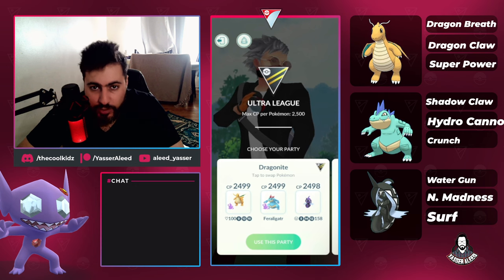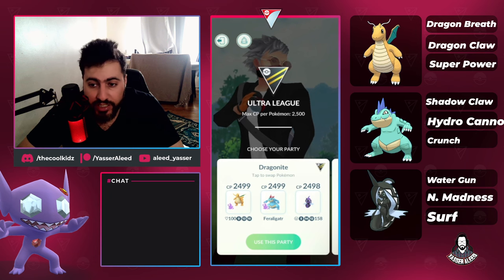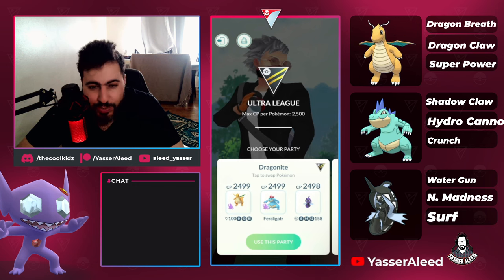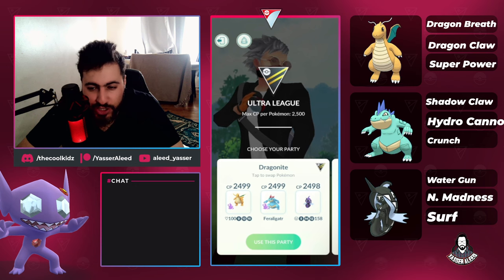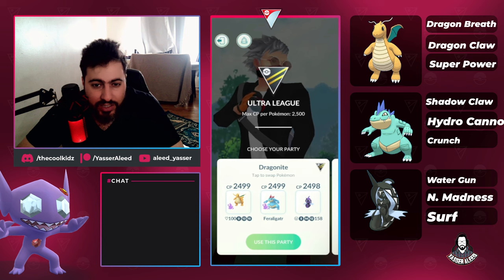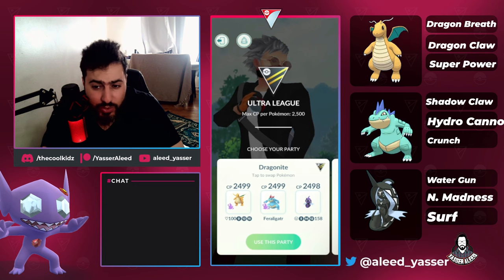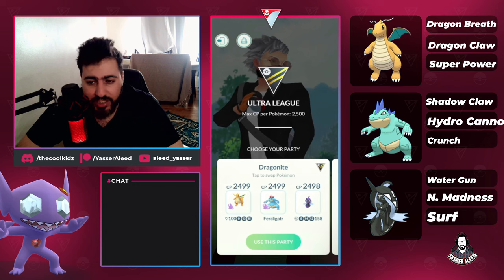Something about Feraligatr that we have over Golisopod is that we have a Shadow Feraligatr, which means you can have a much more oppressive version of Feraligatr. With Golisopod we don't have that, so you kind of struggle with a bad moveset. Especially with non-STAB moves, you hate using the non-shadow, because with the Shadow you lose the STAB bonus but gain the shadow bonus. Shadow bonus is 20%, STAB bonus is 12%, so that's what makes Shadow Feraligatr insane.